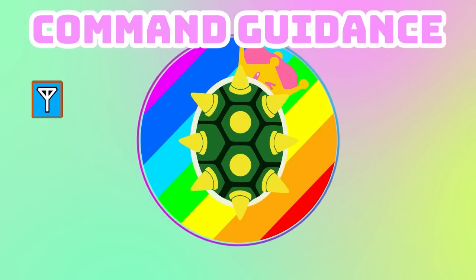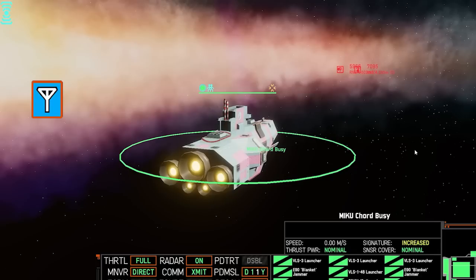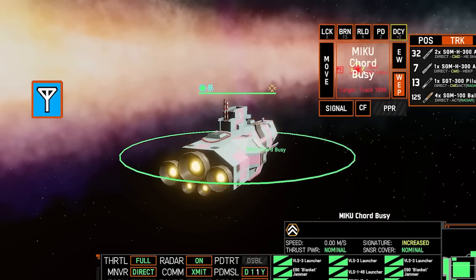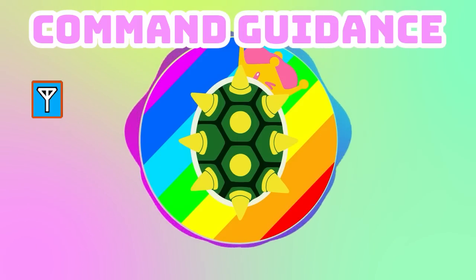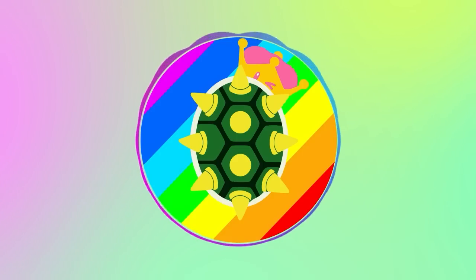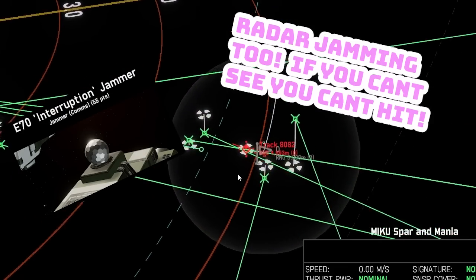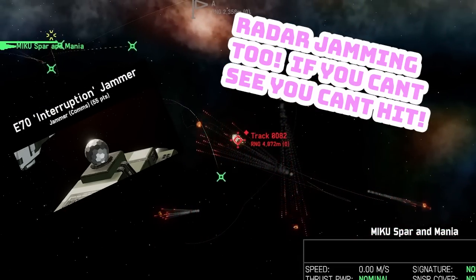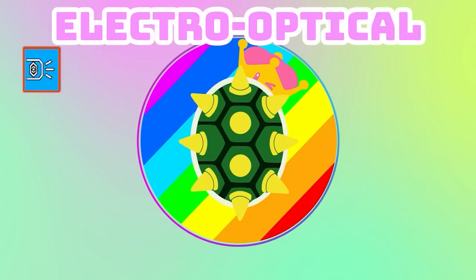Command guidance turns your missile into the world's most devastating toned missile. Command missiles require a few things to hit accurately: line of sight, radar lock, and communications. You can get away without the radar lock but you're solely dependent on your radar track being accurate. Lock the target or get a friend to lock it to ensure your missiles hit. Command guidance is nearly impervious to most soft-kill measures except for communication jamming, which will send these missiles astray. Also, if you lose line of sight, so does your missile.